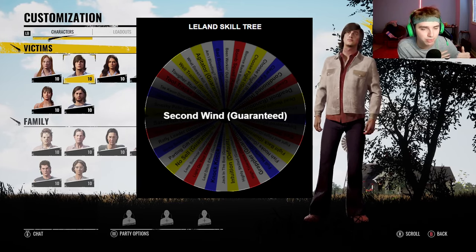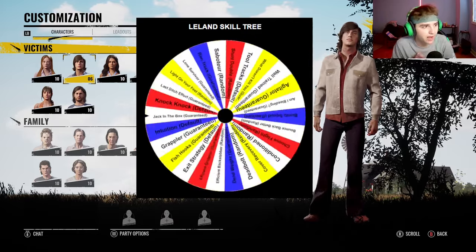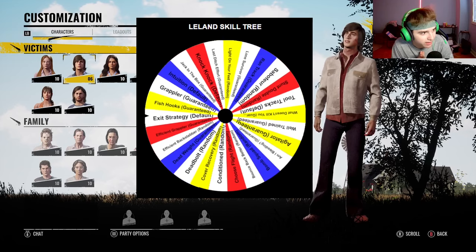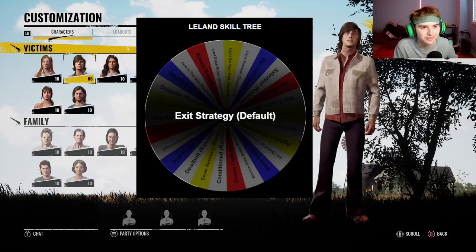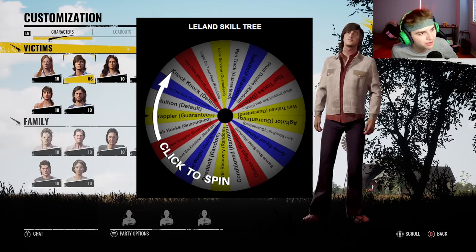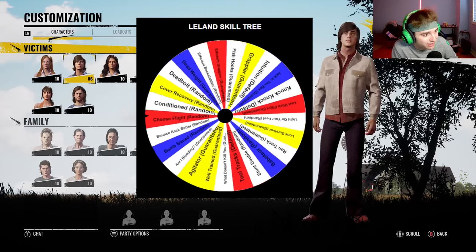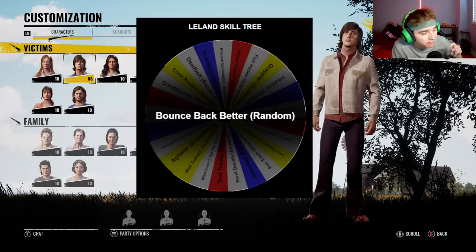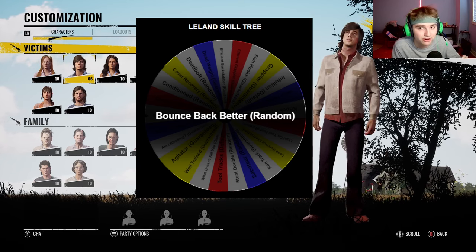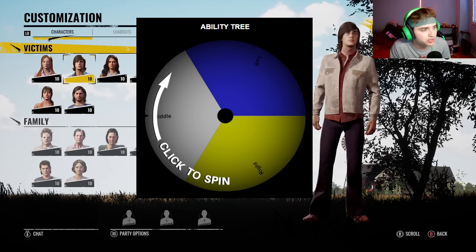For the second perk, I have to use Exit Strategy, which is a default perk. For the third and final perk — we got Exit Strategy and Second Wind — okay, for the third perk it's a random perk and it's Bounce Back Better, which is actually a really good perk. Let's go! The next wheel I'm going to spin is for the ability tree.